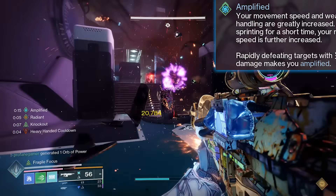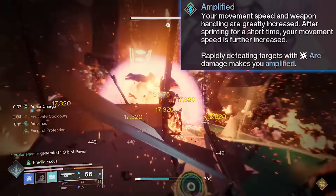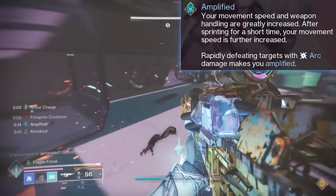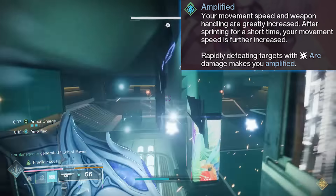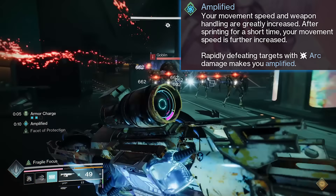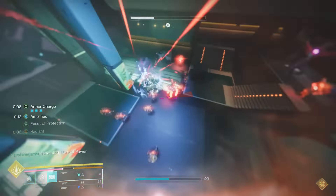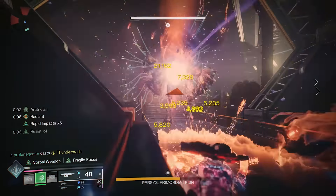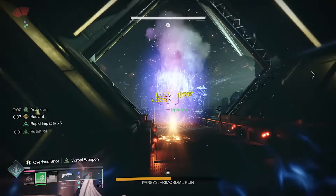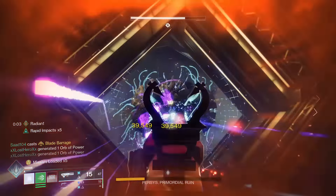While Amplified is active, we gain increased mobility, increased weapon handling, a speed boost when running, and a 15% bonus in damage resistance when that speed boost is active. With each final blow, we'll generate around 2-4% bonus super energy. Between the increase in overall damage and the increase in its uptime, the combination of Cuirass and Thundercrash is better than it's ever been, making this a far superior combination to build around during Revenant.